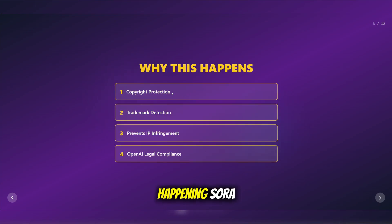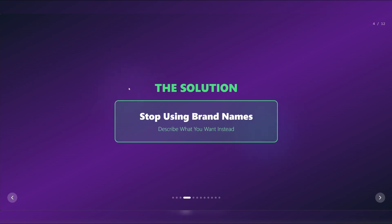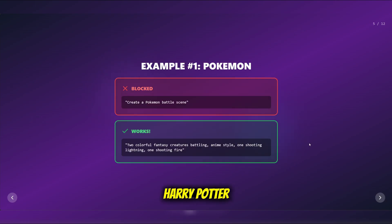Here's what's happening. Sora 2 has built-in content moderation that blocks trademarked and copyright content. Things like Pokemon, Spider-Man, Mickey Mouse, Harry Potter — blocked.